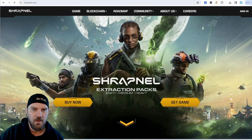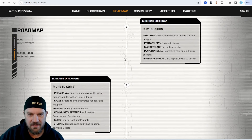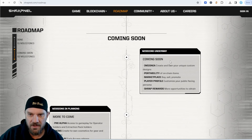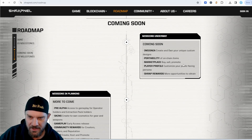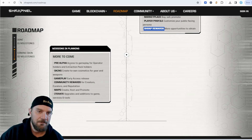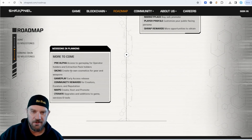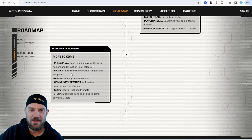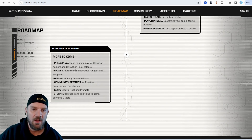We do have a roadmap. We can see all of the completed stuff, and then we get into the future stuff coming soon. We have: create and own your unique custom designs, portability of on-chain items — so selling them — the marketplace to buy, sell, and promote, player profiles where you can customize your persona, and the actual SHRAP rewards. Pre-alpha access to gameplay for operator holders and extraction pack holders is happening now. You can also create-to-own cosmetics for gear and weapons — you're actually able to create them yourself, pay a certain number of SHRAP to mint them, then sell them on the marketplace and actually earn in-game currency for the skins that you create, as well as different playable maps.